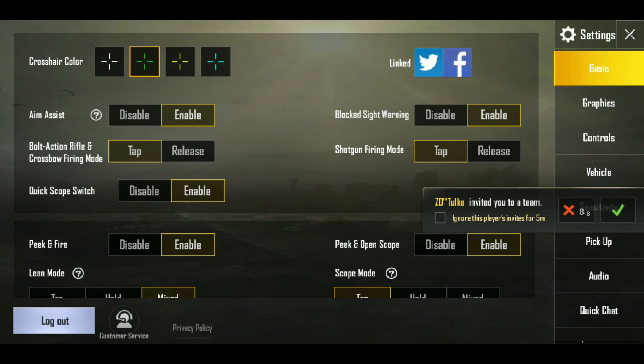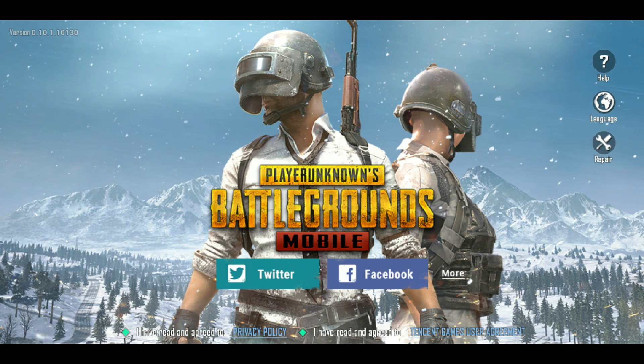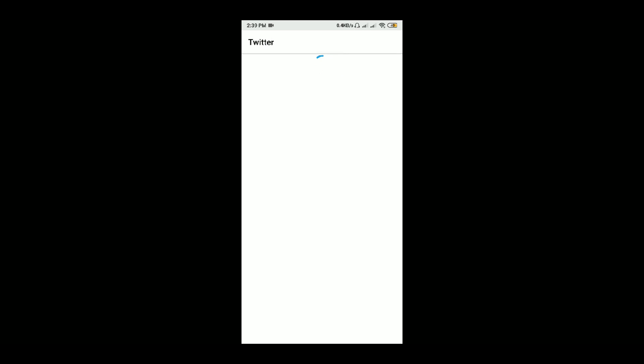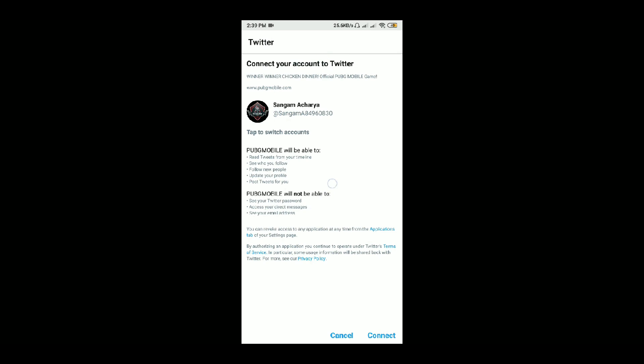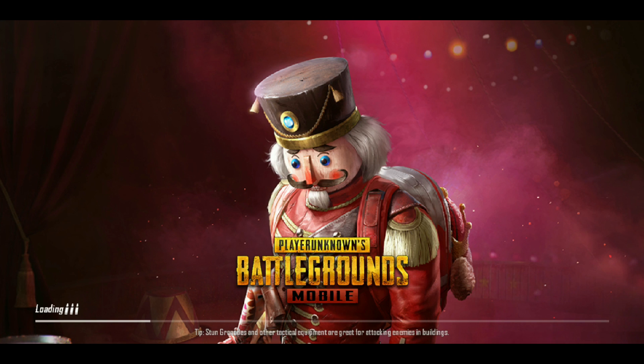After you turn off that Facebook setting, go to your game. You will see the logout option — log out of the game. After you log out, log in with Twitter, not with Facebook. Click on the Twitter sign, not Facebook. It will automatically connect. Just wait for some time and your game will load through Twitter.